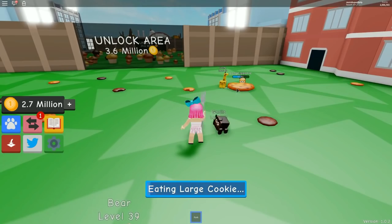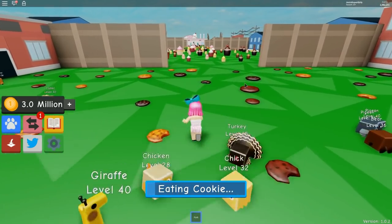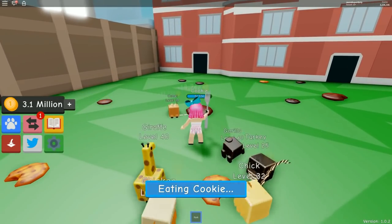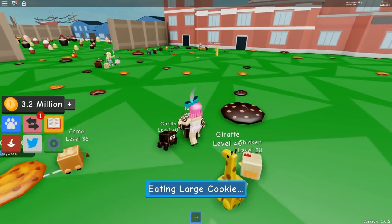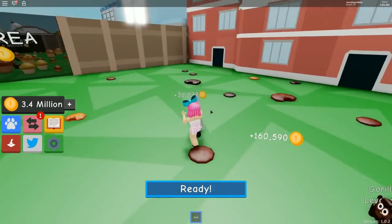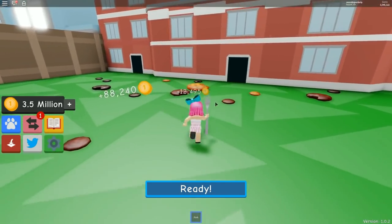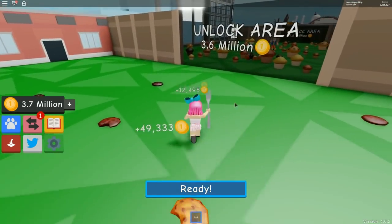I'm at 2.3 million and you're at 2.7! Come on! I'm at 2.6 million — you're at 3.1! 2.7... 3.2... 2.9... there's a big chocolate chip cookie! 3.1, 3.3, 3.4... get the cookie! 3.5, 3.6 — I purchased it, I'm in! I don't believe you — you're lying! I'm literally in!